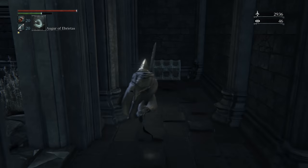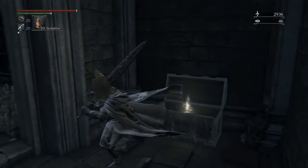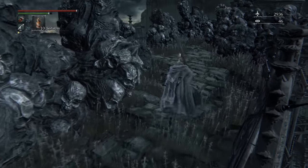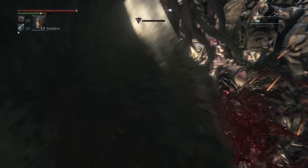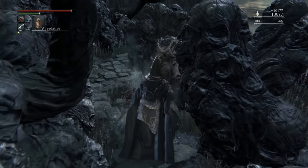Run on over here and pop this. Make sure you have sedatives ready to go. Now there's three Winter Lanterns in a row, and they're actually really, really good to farm if you're not going to dive all the way down into the Chalice Dungeons. This is the next best spot in the game in terms of loot farming. You're going to blow through sedatives, but those cursed blood gems that they drop are pretty good.